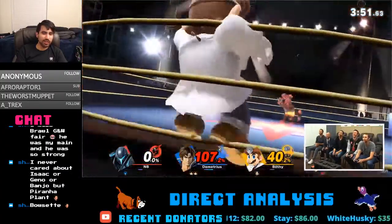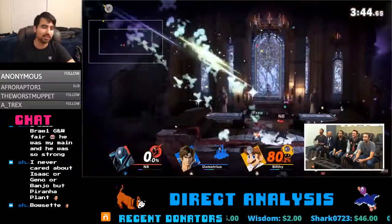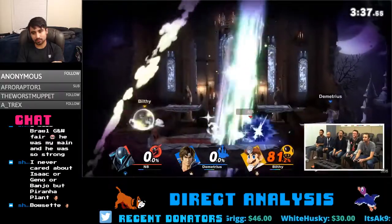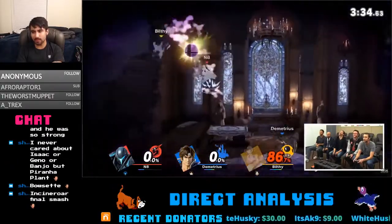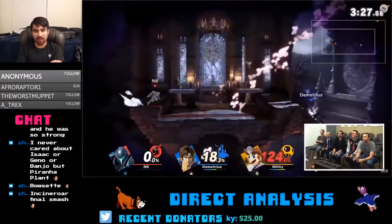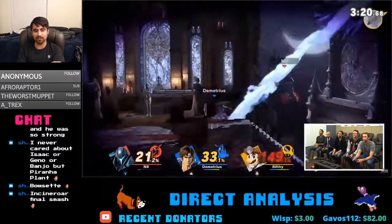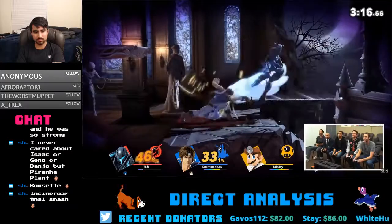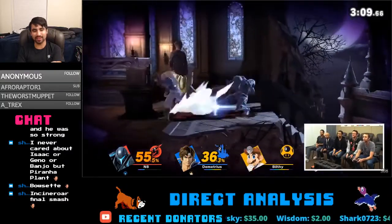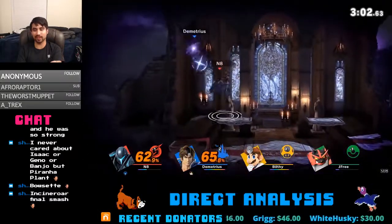Dark Samus — her changes aren't as interesting as we thought because her roll frame data is the exact same as Samus', so functionally nothing got improved there. As far as Richter goes, he seems to have the same exact properties as Simon — I think it's just pure cosmetics that's different, similar to what Dark Pit has, unless maybe the projectiles do something different. The angle was too low on that down smash. That kind of highlights how bad Richter's and Simon's recoveries are going to be.